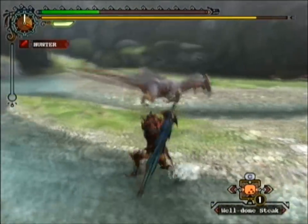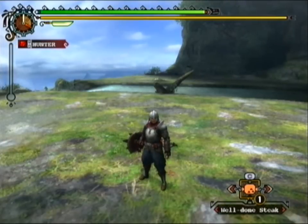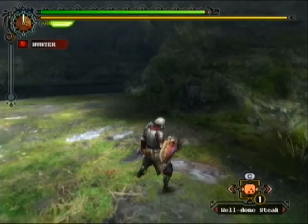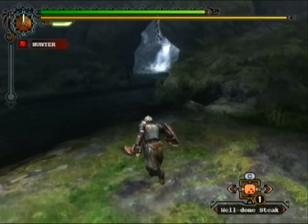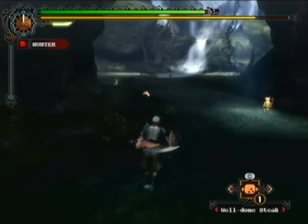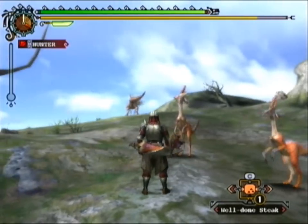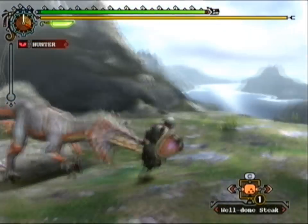Hey guys, it's time to show off the sword and shield — these are Chiquita and Wakita. I thought it would be best to show off its true abilities by taking on the Great Jaggi, but he's running away. We have to chase him all the way to area number one.